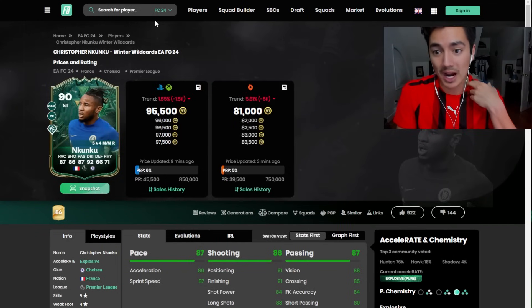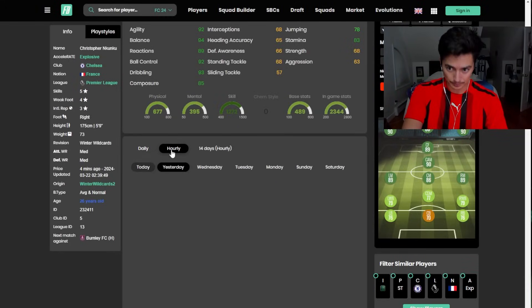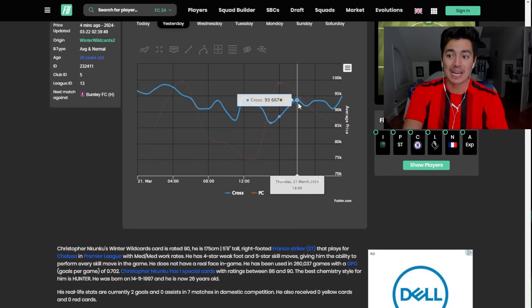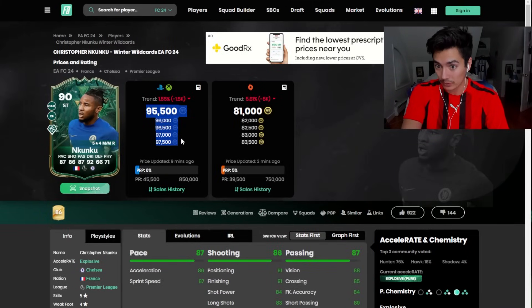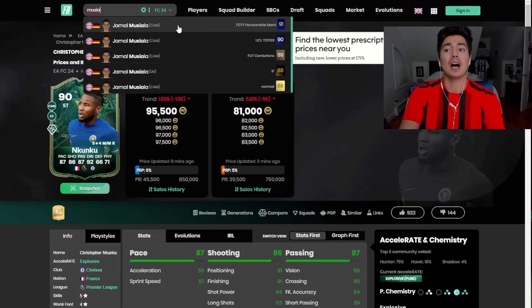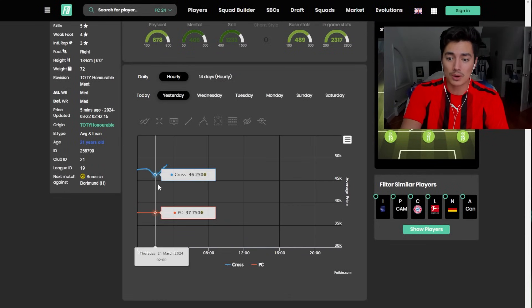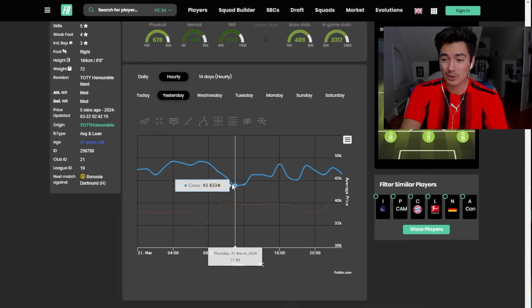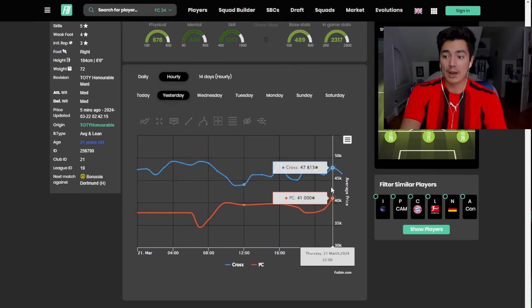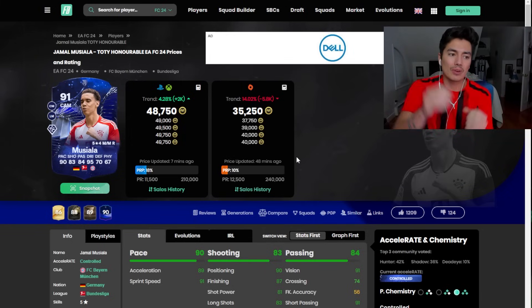It wasn't just fodder - team of the weeks came down, special cards came down, promo cards came down. I told you guys in the previous video to watch the re-release cards. Someone like Nkunku - I said if he comes back down close to 90k, buy him. He actually went below 90,000 coins down to 86k. This dude had been chilling around 100k. So I picked one up for 90,000 coins and I'm listing them for around 99k - I'll make like four or five k profit. Another one I liked a lot was Musiala, who's basically fodder price. He was down to almost 43,000 coins, while on Wednesday he was above 50k.